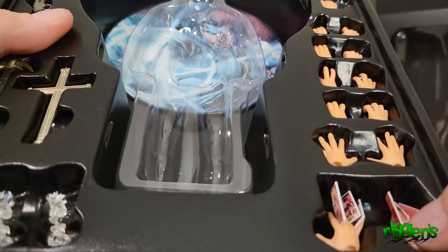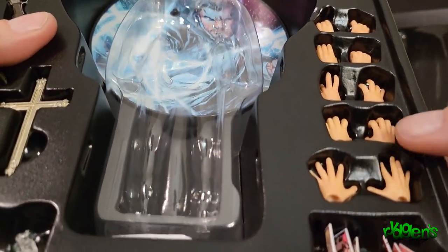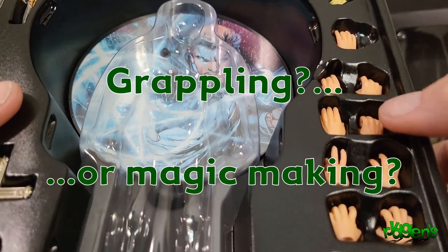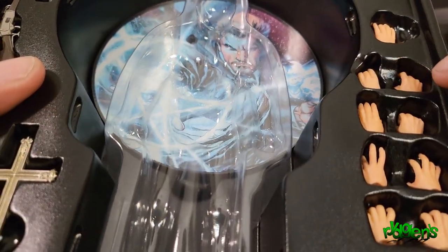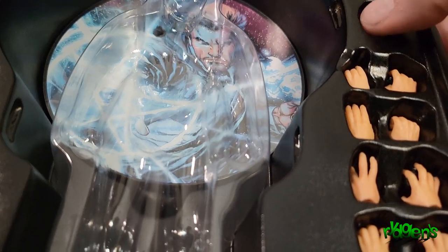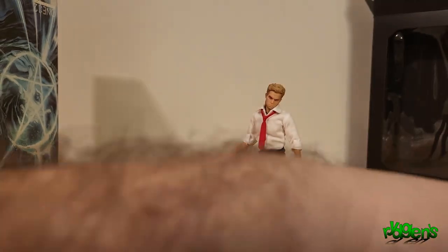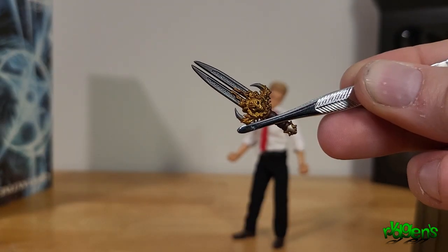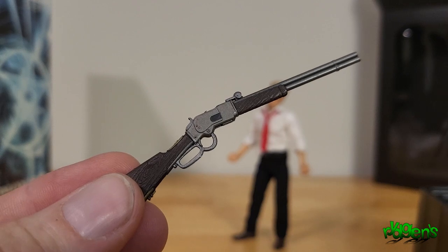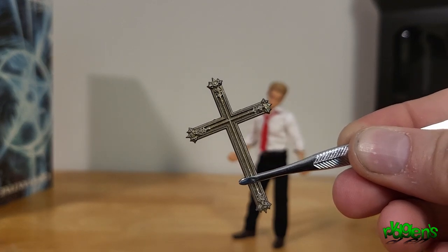We got hands with cards in them - that's pretty cool. All the other hands: open, gripping, another gripping, item holding, relaxed, slightly pointing, and another relaxed splayed hand. Accessories include a lighter unopened and unlit, a lighter open and lit, a ceremonial dagger, a shotgun, a rune-covered sword, a good-sized cross, three lit cigarettes, and the base for the stand.